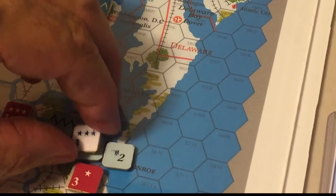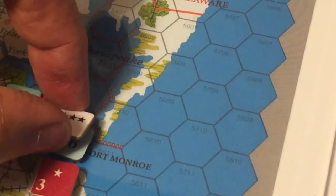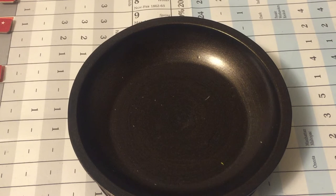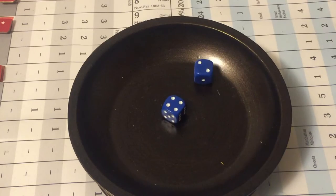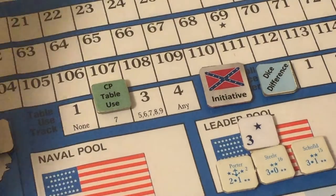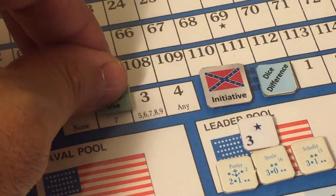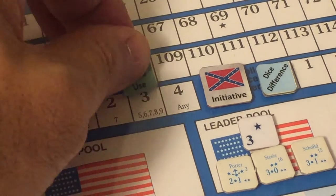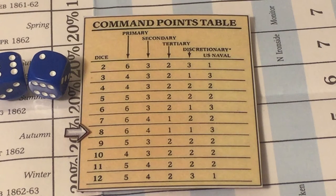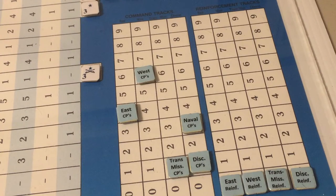The Union only has four leaders left to enter to end this action round. Rolling again for initiative — both sides roll six. The action round is not over because that would require both rolls to be sevens. We move the table use marker to box three and roll again for commands. For the Union the roll is eight, adding six commands to the Western theater, four to the East, one to the Trans-Mississippi, one discretionary, and three naval command points.